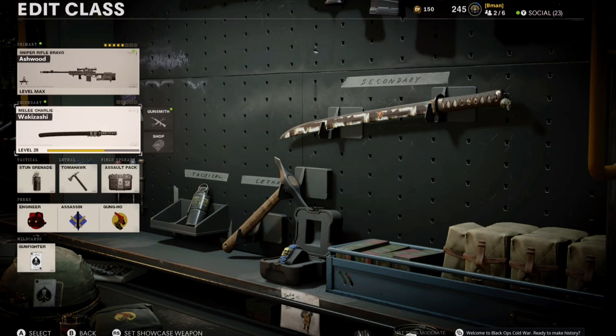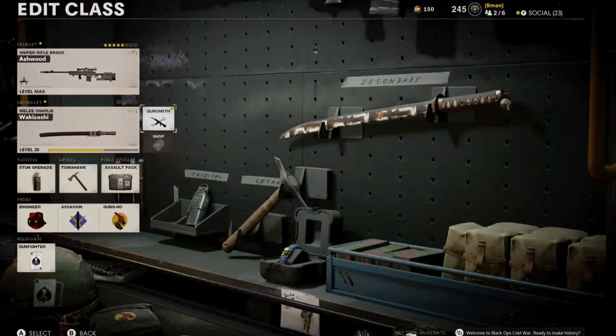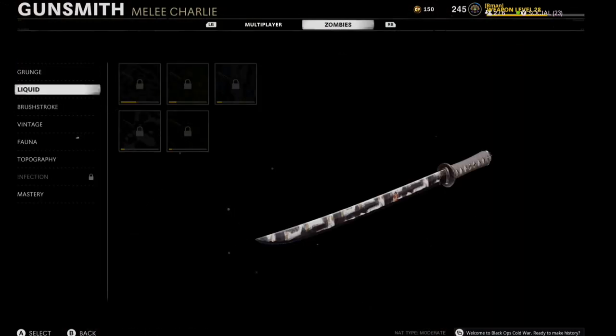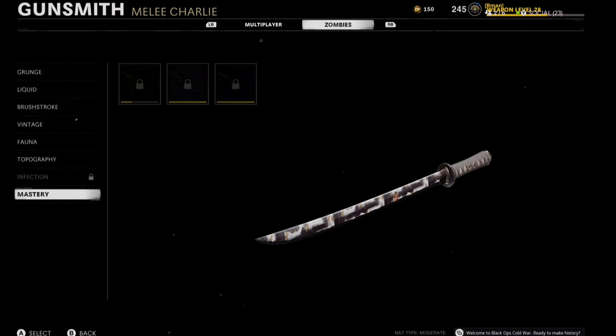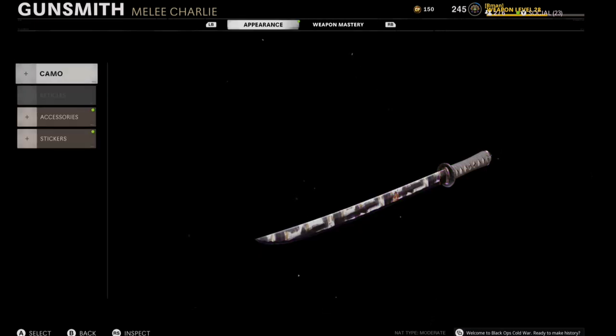Let's show you how to equip instant Dark Aether on the gun, on the weapons — even weapons that aren't released, like the Wakizashi. Hey guys, now we're going to show you how to equip Dark Aether, instant Dark Aether, onto the Wakizashi that's not even released. So all the camos online are still locked — even if you've unlocked them, they're locked. But we're going to instant unlock and equip Dark Aether on it.